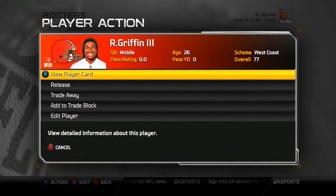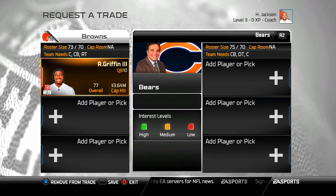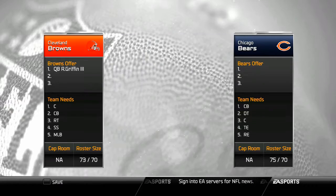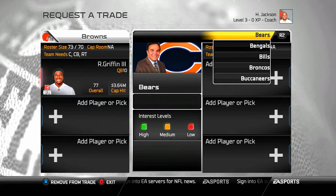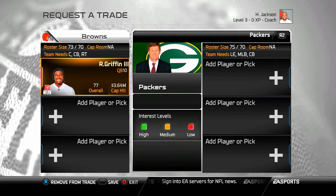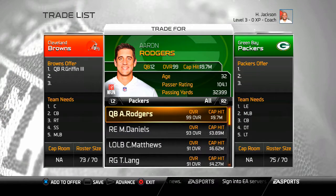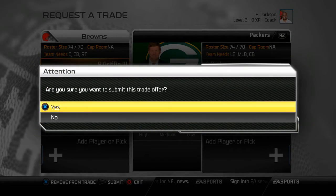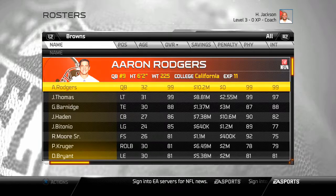I want to trade Robert Griffin to the Packers and get Aaron Rodgers to Cleveland. Wouldn't that be beautiful if that was real? It's not going to happen in real life, but here we can do it. I push advance — which is really just start — then submit and accept it. So Aaron Rodgers is now the Cleveland Browns quarterback.